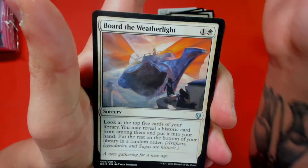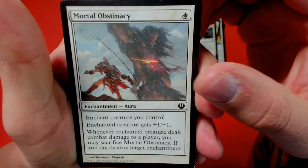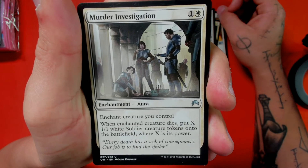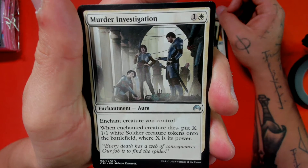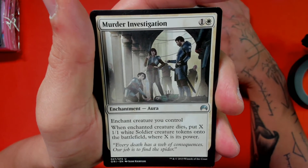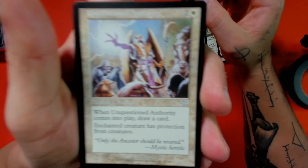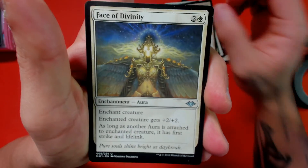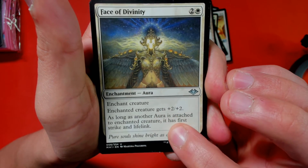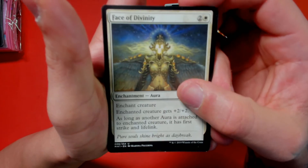Relic Warder, Chained to the Rocks — this one is definitely going into Kotori. Mortal Obstinacy — I like this one: whenever the enchanted creature dies, put X 1/1 white Soldier creature tokens onto the battlefield where X is its power. I find that this is good board protection for Light-Paws — just in case she goes away, you make a bunch of creatures. Also got Divinity, which gives first strike, and as long as another aura is attached it gains lifelink too. Essentially every aura is two auras, so it just triggers automatically.